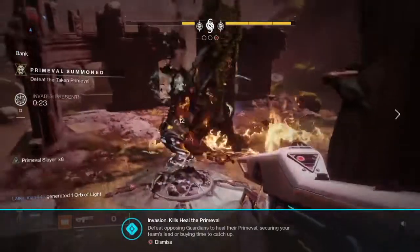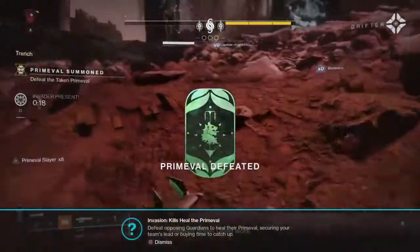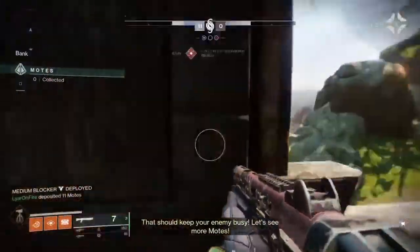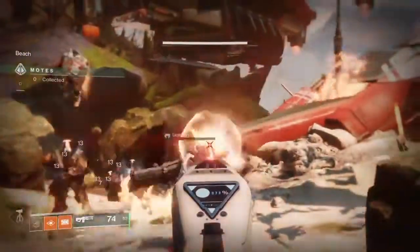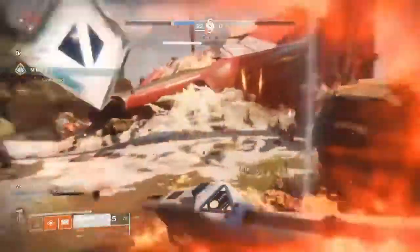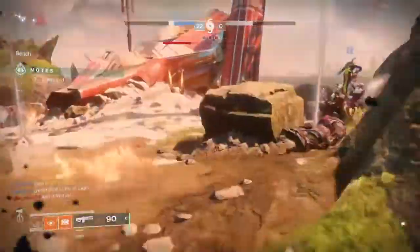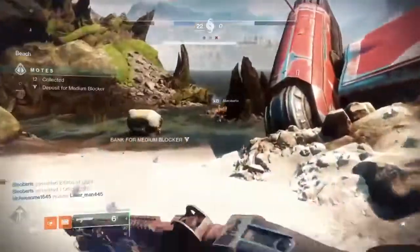Let's start with the primary slot first — this is the least important in my opinion, but it will still help you. Special ammo weapons like the Battlecaster or Hawthorne shotgun, and snipers like the Long Bow, are good. There are also some PvP weapons I didn't like in this mode at all, like the Three Graves pulse rifle — it's good in PvP because of two-taps, but not really effective against adds and bosses.